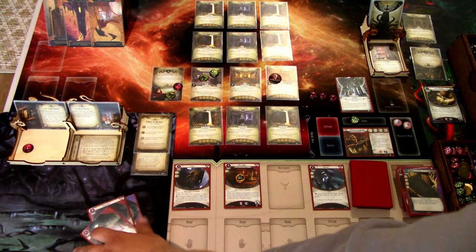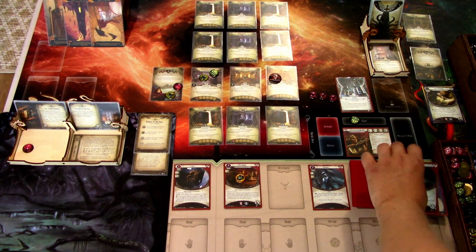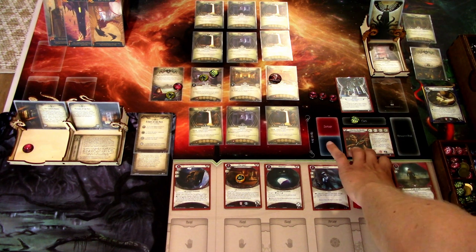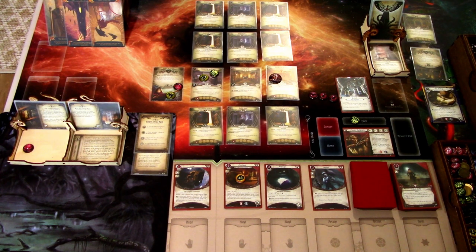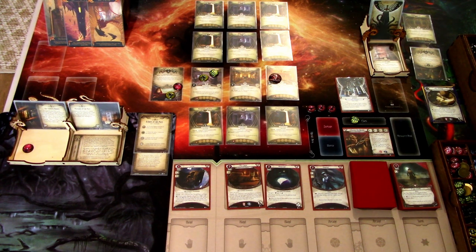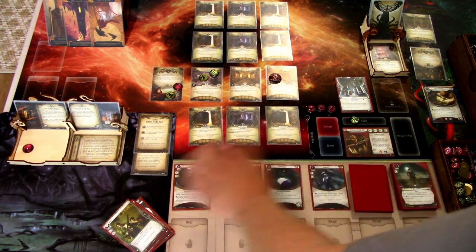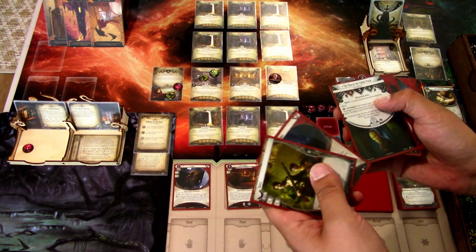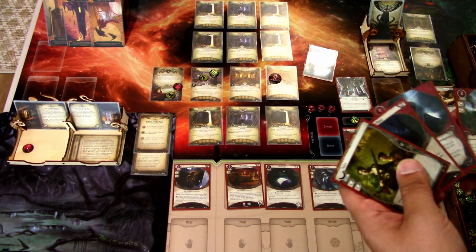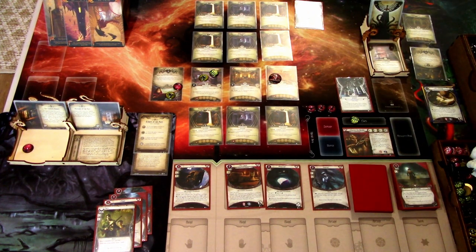That is our turn, no enemy actions. We discard our hand, gain a resource and use those resources to play the Moonstone from our discard. Ready cards. We draw our next hand of five: God's Augur, The Man in the Pallid Mask, Winging It, and Look What I Found. The Man in the Pallid Mask — we'll just follow it somewhere. We probably don't have time to go chasing after the stranger in this game.